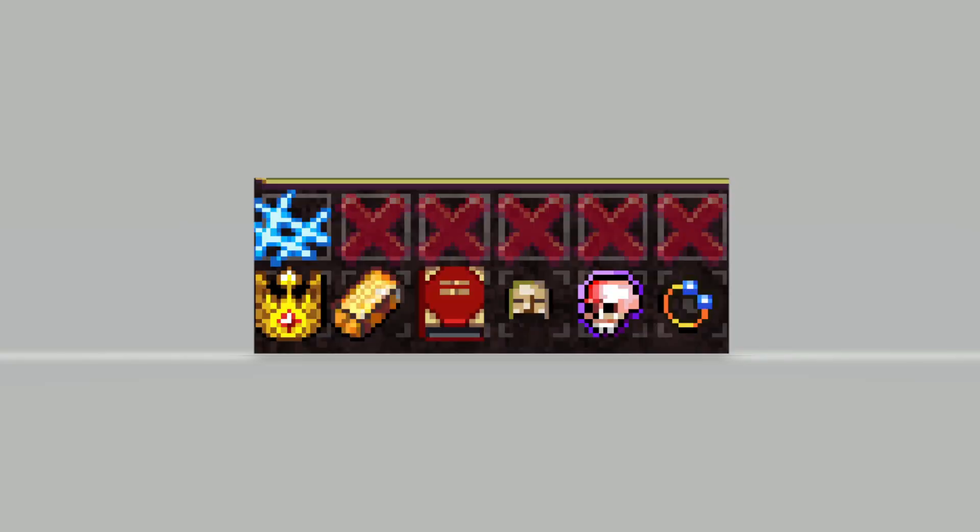If you have done everything right to this point, your abilities bar should look like this: we've got our victory sword and then all of the rest are X'd out. We've got crown, box, tome, mask, skull, and duplicator slash spinach slash candle.